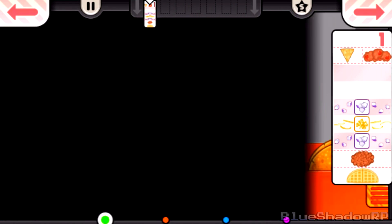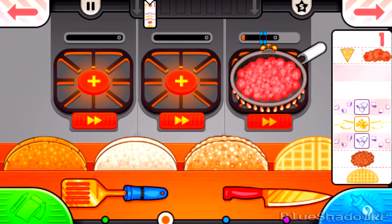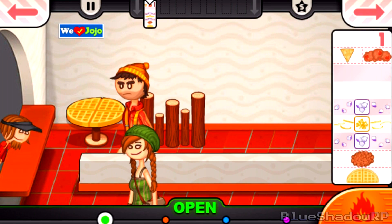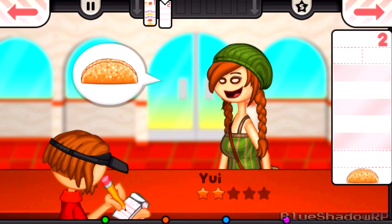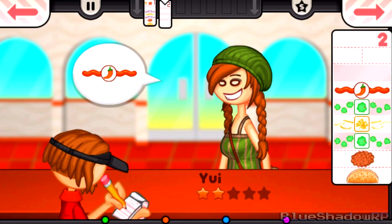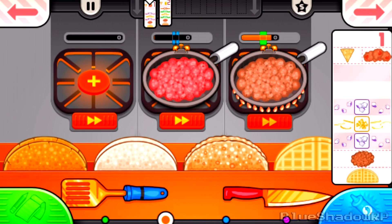I guess Papa's Takomiya to Go would also be ideal for breakfast too, since some restaurants and fast food places sell breakfast tacos and burritos — things like that — so that kind of falls into place. For some reason I'm thinking the gold spatula and the gold knife in this game are kind of fast. Could be faster than the ones on PC, just maybe — I'm not sure, but that's just how it looks to me.